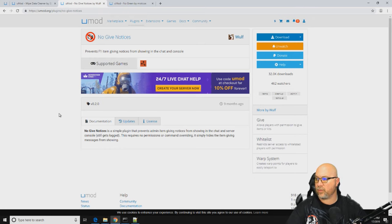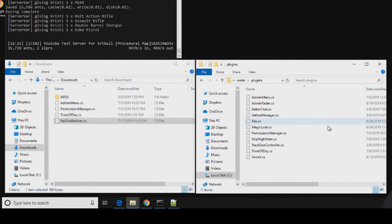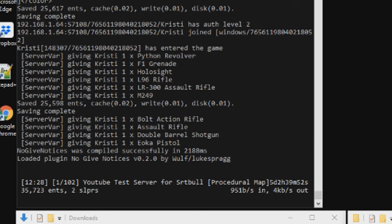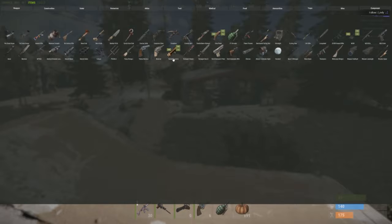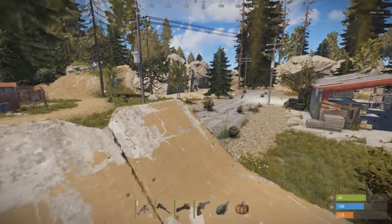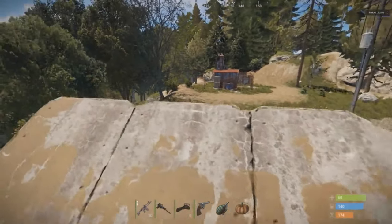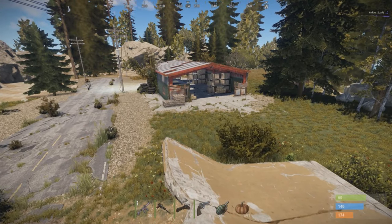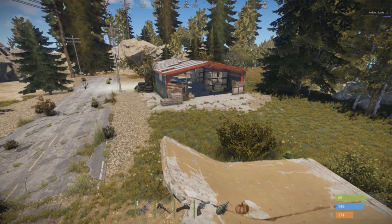Here we are at umod.org and we're just gonna download this plugin, grab it out of our downloads folder, and drop it into our oxide plugins folder. We'll wait for it to generate — and there it is. Let's jump back into gameplay to see this functioning. Now let's give ourselves a rocket launcher, pistol, and so on. As you can see I've been given those items — you see it populating in the top right corner — but it no longer shows in chat, which is exactly what we're going for. There are no permissions for this plugin; it just works because only auth level 1 and auth level 2 are able to spawn things in from the F1 console anyway, so it automatically applies to those two auth levels. No permissions required.